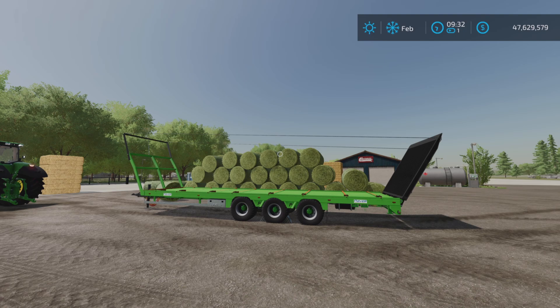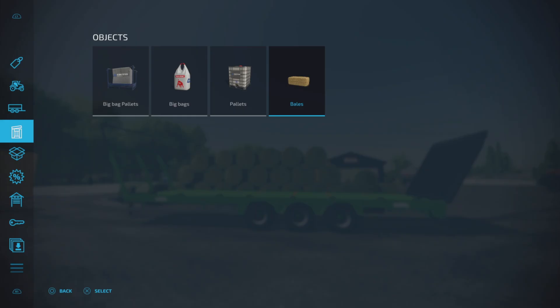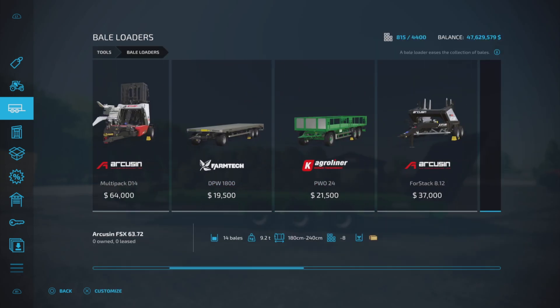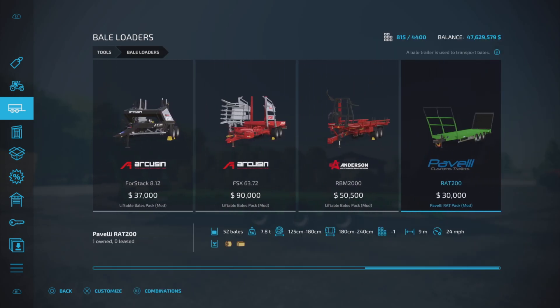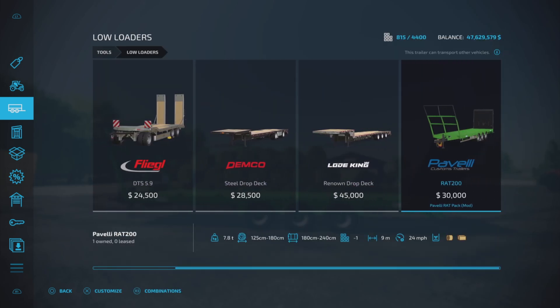So this is an interesting mod. Let's get into it. First of all, where do we find it? Well, they're in two places. We have one in bale loaders — there it is, $30,000 — and we also have one in low loaders. There it is, $30,000.